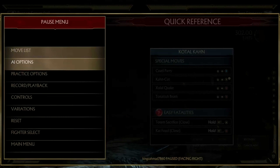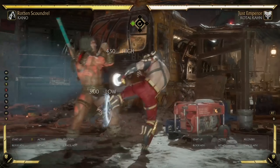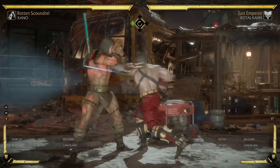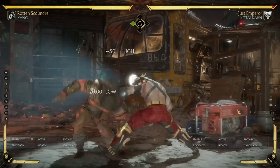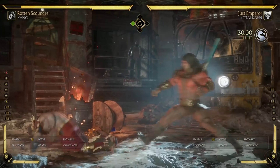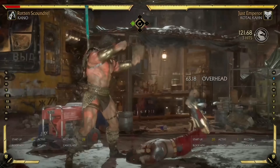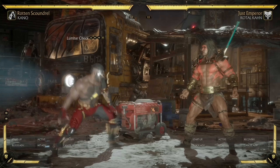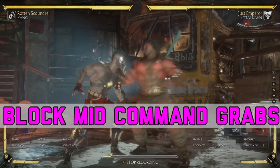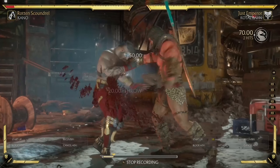His second tick throw is a two-four into command grab. If they keep ducking the command grab, you can go two-four into a combo starter — for me that's Snake Bite. That's a mix-up because your opponent doesn't know whether to duck or not. Kano's third tick throw is one-one into command grab. You can either do that or one-one-two, so your opponent has to guess: if they duck, one-one-two gets them; if they hold block, one-one command grab gets them.